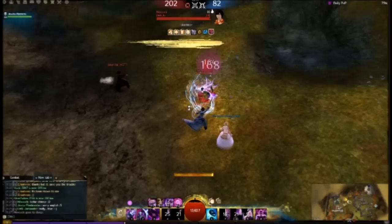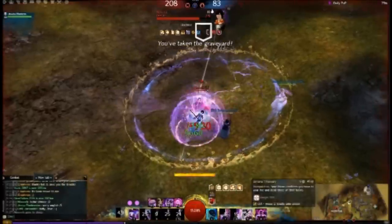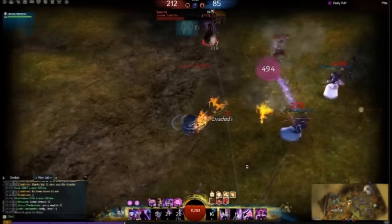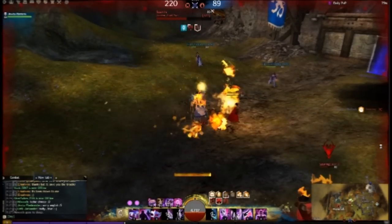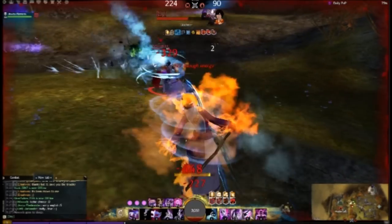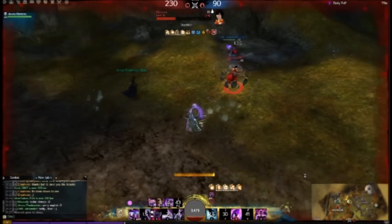Now, while I was dueling an Elementalist, a sneaky thief appeared. I cast Chaos Armor according to my rotation — I didn't notice the thief. Yet please notice, he kills himself. I didn't even notice him. I was looking like, why did he die? Well, the sheer shock of that made me almost lose this fight, if not for the fact an ally of mine, a Necromancer, came here.